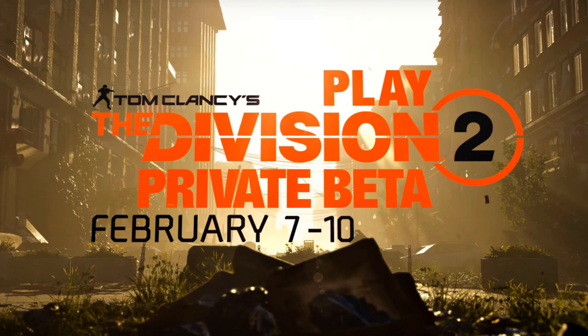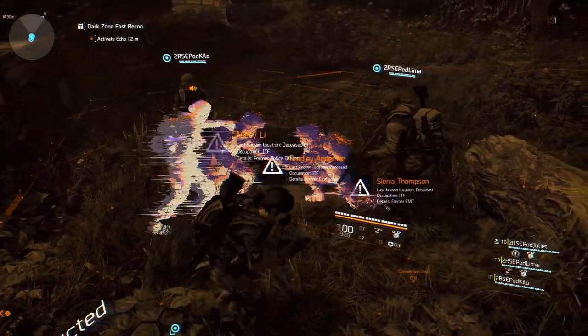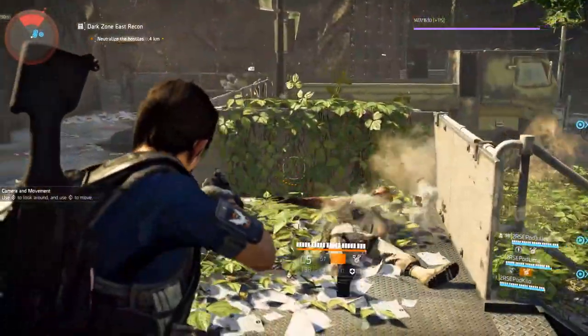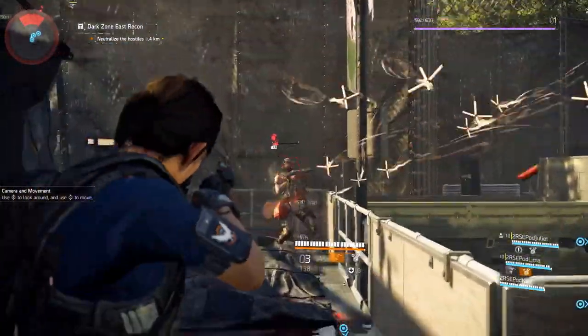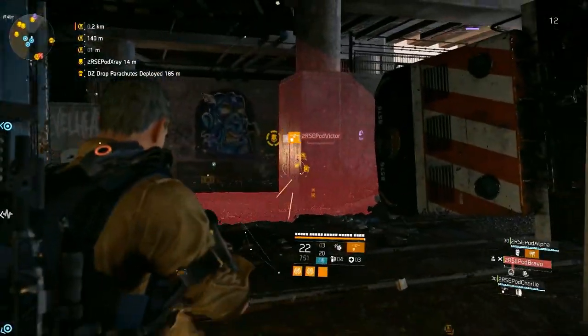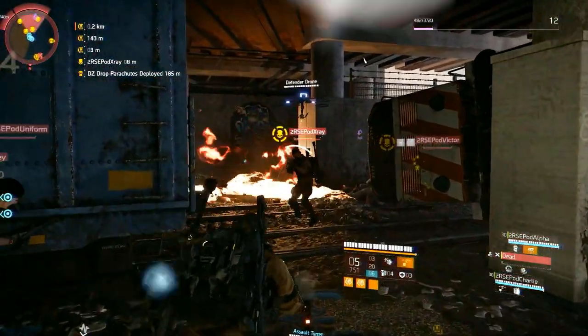The Division 2 beta actually releases on February 7th and is going to be running through February 10th on all platforms. You just have to make sure that you pre-order any edition of the game to get guaranteed access to the beta. For those of you that don't want to do that, you can head over to the Division 2 website and register there with a chance to get drawn for access.